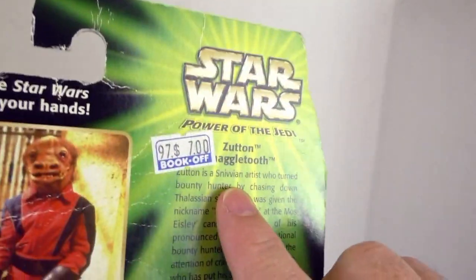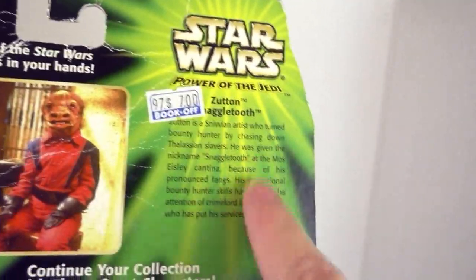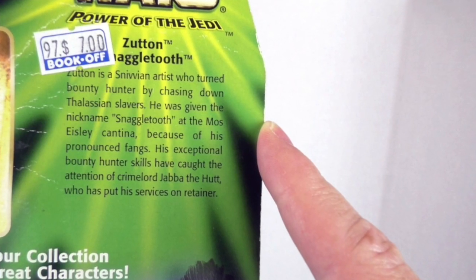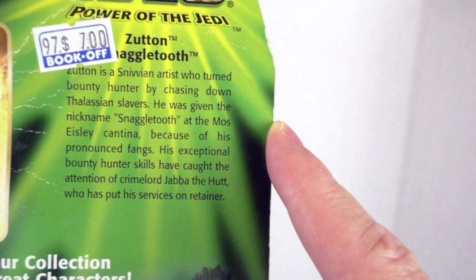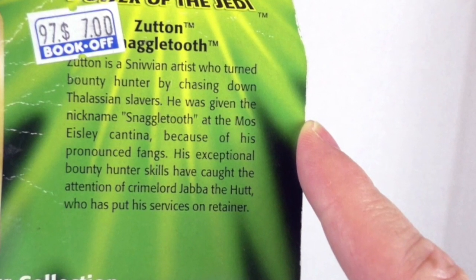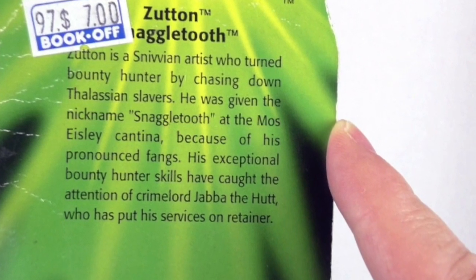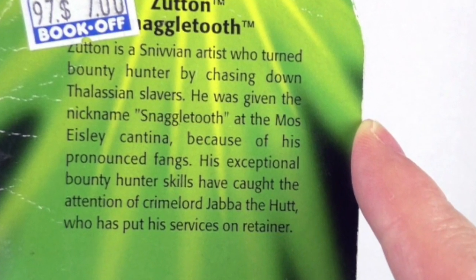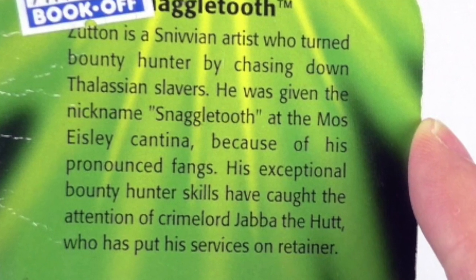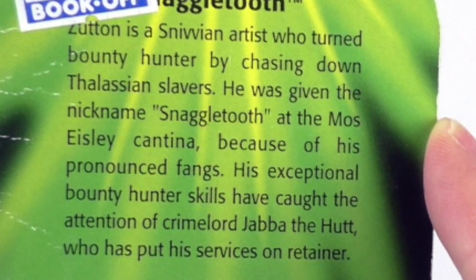Boo! The only information I have besides going to the internet is this right here. Zuton is a Snivian artist who turned bounty hunter by chasing down Thalassian slavers. He was given the nickname Snaggletooth at the Mulsicely Cantina because of his pronounced fangs. His exceptional bounty hunter skills have caught the attention of crime lord Jabba the Hutt, who has put his services on retainer.